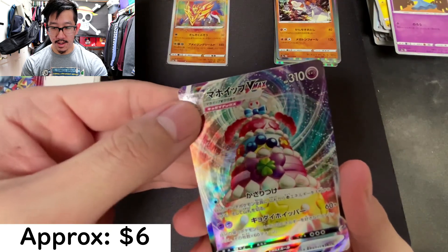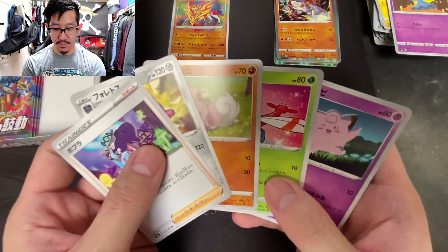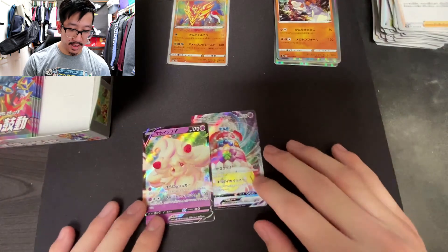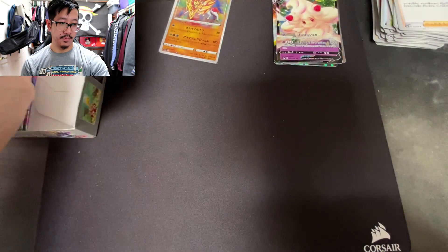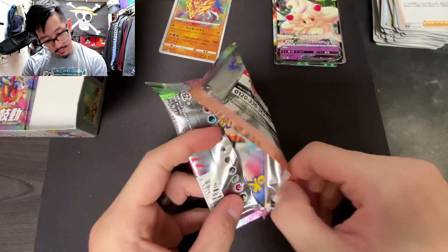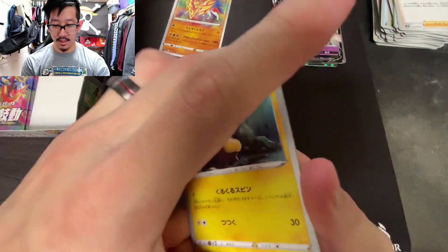Okay, so the Alcremie V is on the back — there we go, very, very nice. I did pull that one in the first box as well, so it's kind of like a repeat, except for the Zamazenta obviously. Very, very nice. Next pack — I think we have three more packs including this one, so let's see if we can get some last pack magic.